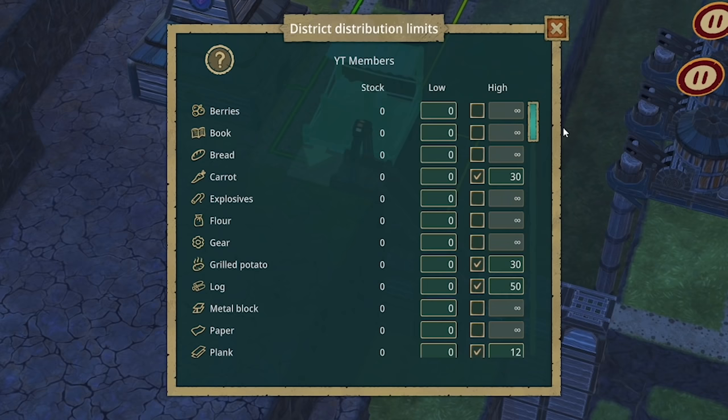Let's configure this — we've never used one of these before, but it distributes goods to other districts. No routes established so we can add a new route. Select drop-off point — we can select goods. Let's start with water. Dean Larson is working there on his own, but he's going to be taking over water, grilled potatoes, logs, and planks to the YouTube members. We'll also send 20 berries so they can use breeding pods.